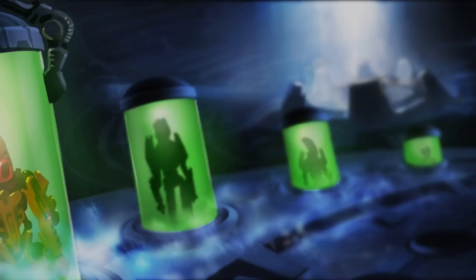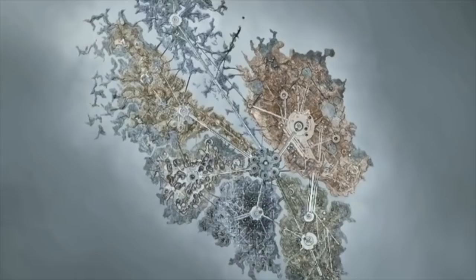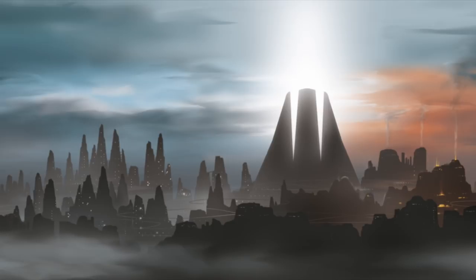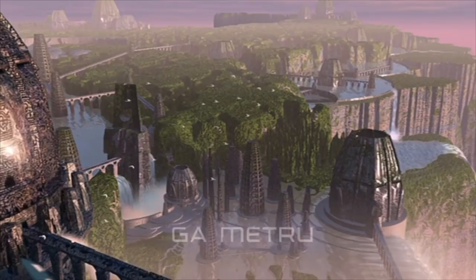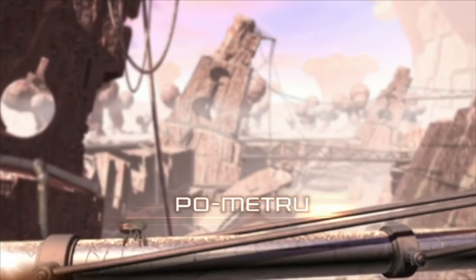With the Toa Mata failsafe deep in slumber and the completion of the great city of Metru Nui, housed in the brain of the robot, construction on the internal workings of the robot had finally come to an end. The Matoran laborers spread out amongst the island domes were separated, isolated to their own homelands and regions. And so, to maintain order and unite all disparate aspects of the Matoran universe, the great spirit Mata Nui saw fit to bring six new prime species into existence.